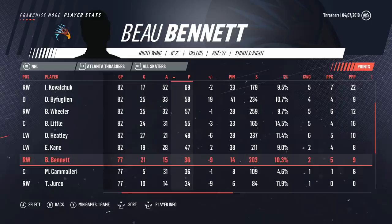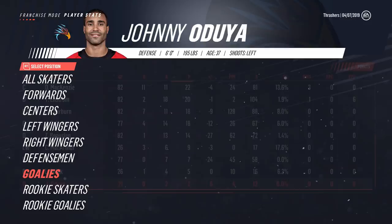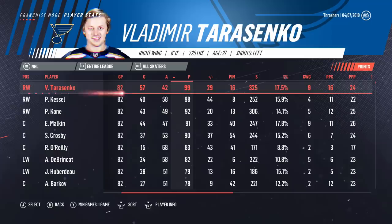All of our free agent signings honestly helped out quite a bit. This team thrived off just playing close games — kind of scoring by committee. The leading scorer in the entire league was Tarasenko with 99 points, one shy of 100. Kessel 98. Looking through — Ryan O'Reilly kind of surprising at 83. DeBrinkat 82 — obviously with that new update to 86, he just goes off. Lettinen had a 0.908 save percentage, 2.78 goals against. Peterson Wenzel also positive. Neither of those save percentages are honestly that great, so this team thrived off scoring by committee.